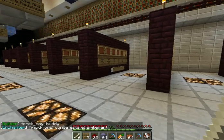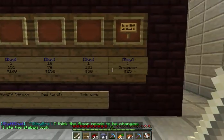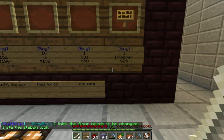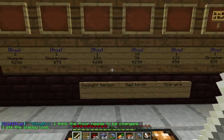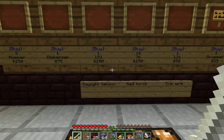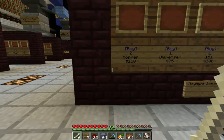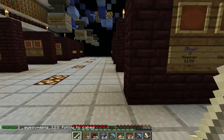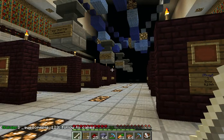And then we have brick blocks for $500 for a stack. Here we have redstone and more redstone: one dropper for $25.00, one tripwire for $50.00, 16 redstone torches for $150.00, a daylight sensor for $100.00, one dispenser for $75.00, and two hoppers for $150.00.